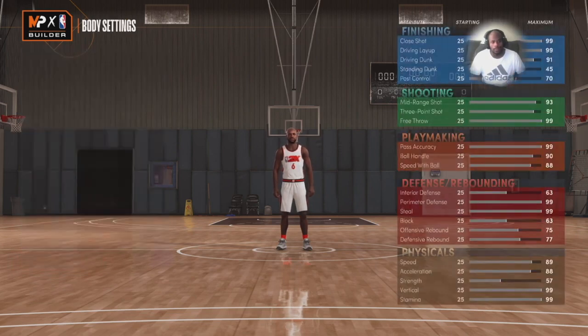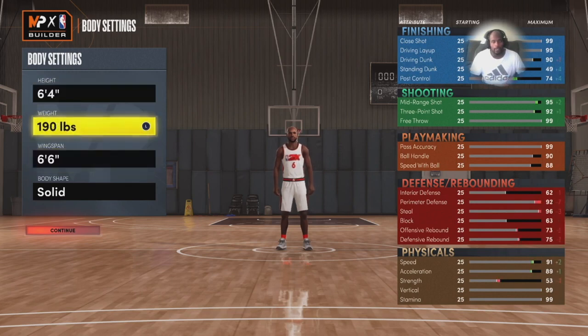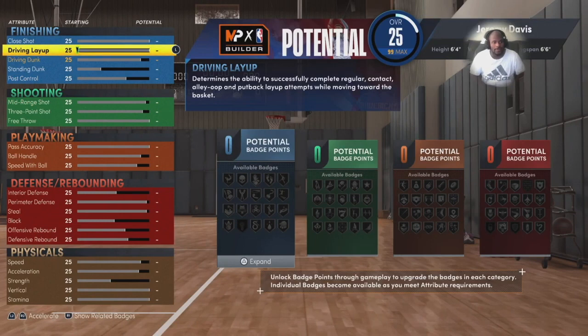For point guard you can either go right or left — remember that determines your dunks, so make sure you pick between them and remember to use strong hand. My point guard is gonna be six-four. You could go 175 weight to get the highest speed, but strength is gonna be important so I went 190 to 200. Wingspan gotta go six-six just to have a little bit extra — you still get the 90 ball handle.